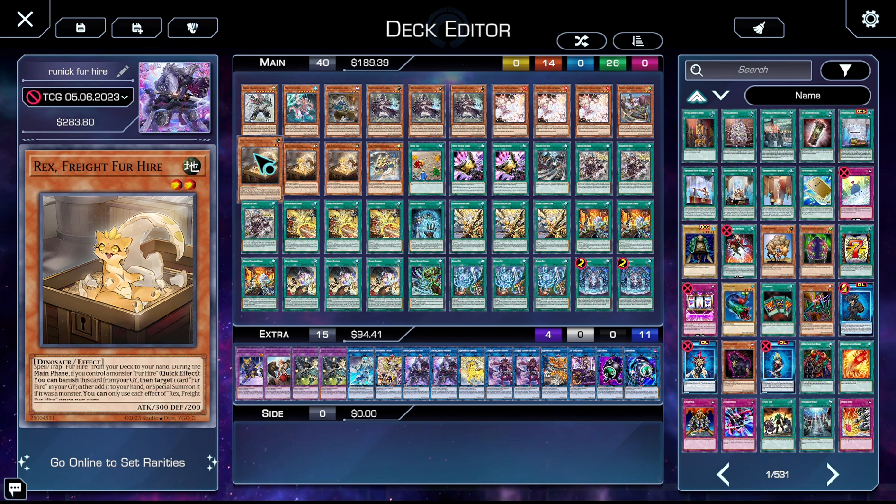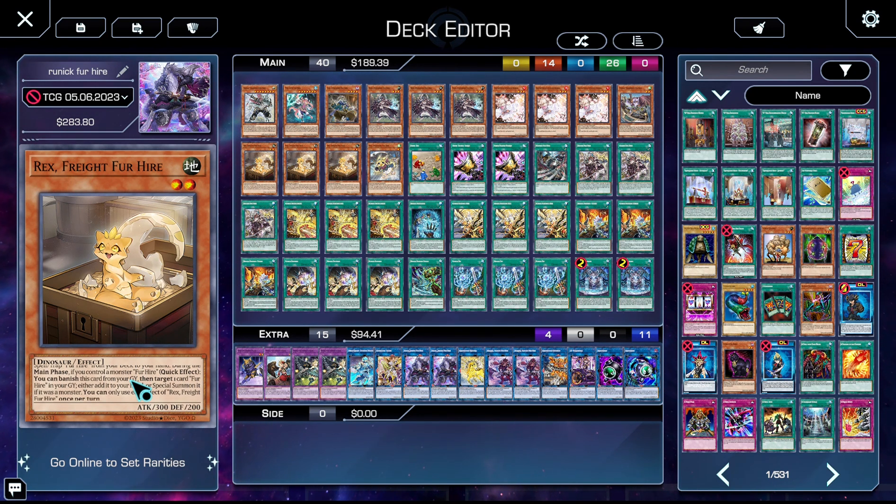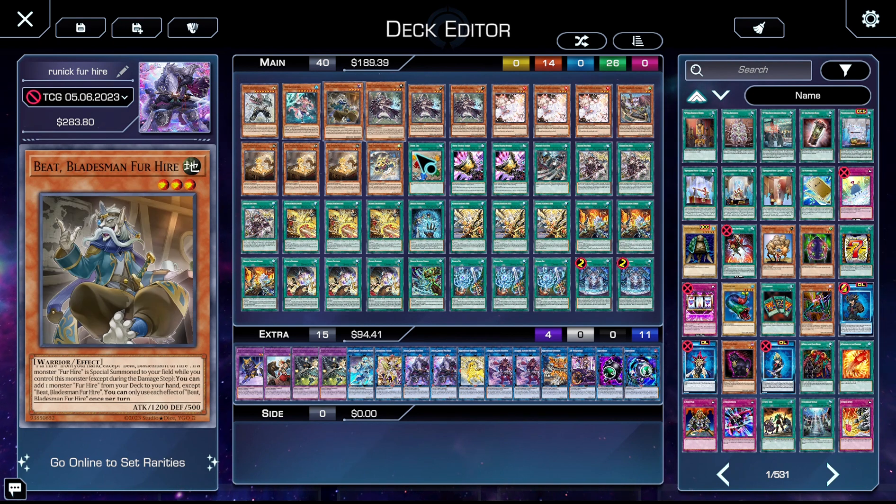Three copies of Rex, Fur Hire — this card is unbelievable. When it's normal or special summoned, you get to add a spell/trap Fur Hire card from your deck to your hand. And during the main phase, if you control a Fur Hire monster, you get to banish Rex from your graveyard, target a Fur Hire card in your graveyard, and either add it to your hand or special summon it. Basically, it's just recursion — it searches the spell/traps, which are also recursion, but we'll get into that in a bit.